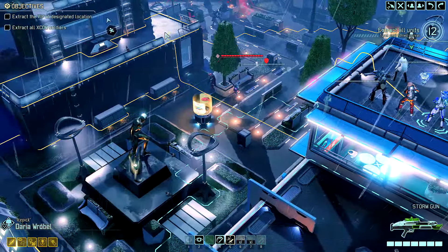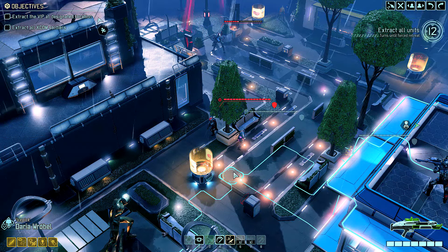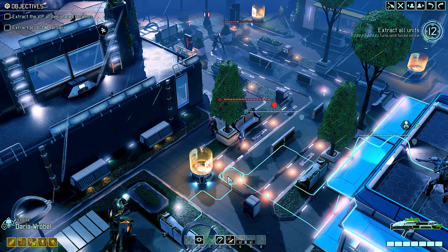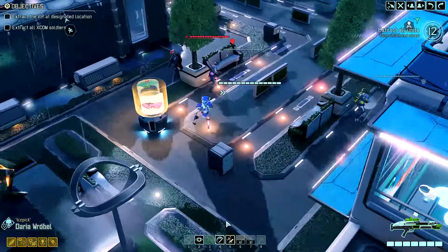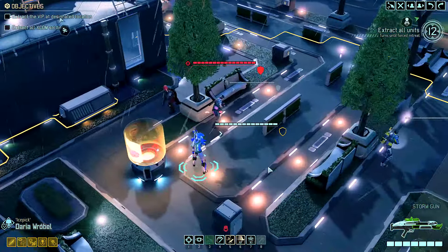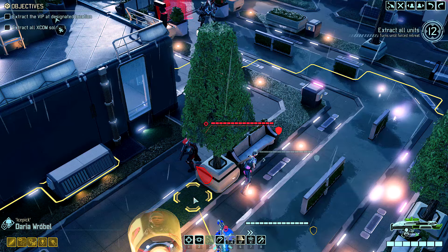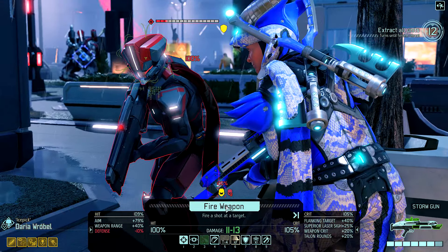My main issue right now is I have shots I can take, but this guy is behind full cover. I hate using something like Run and Gun on turn number one, but I may have to. 61% is a bit crap. So I think I'm just going to do this — this way I'll flank him. This should be pretty much a guaranteed kill. Okay.